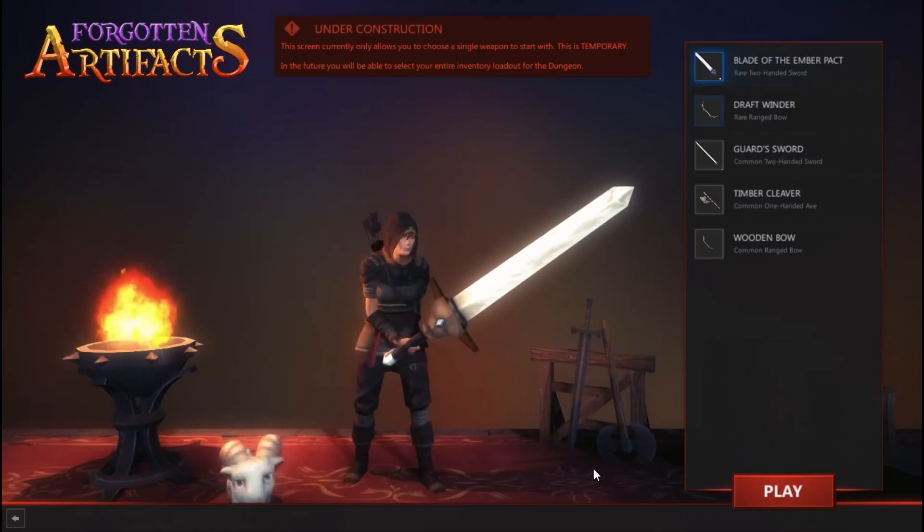Hey guys, Block Decentral here and I am back with Forgotten Artifacts. This is an action role-playing hack and slash dungeon crawler powered by the Enjin platform. This game is currently in early pre-alpha access so it is still heavily in development, but there is quite a bit to talk about.